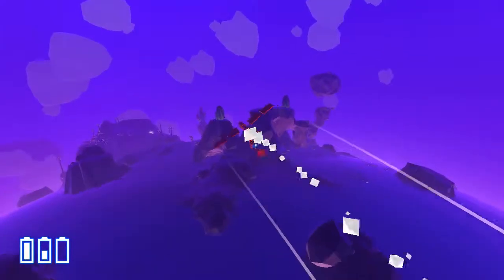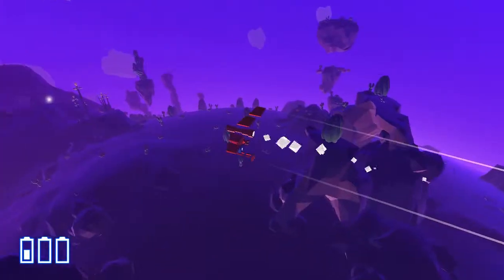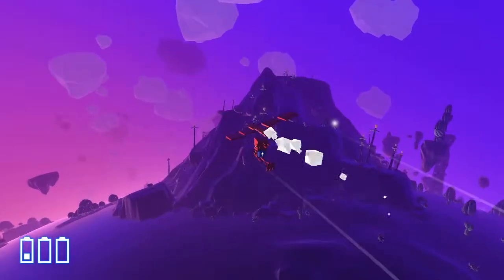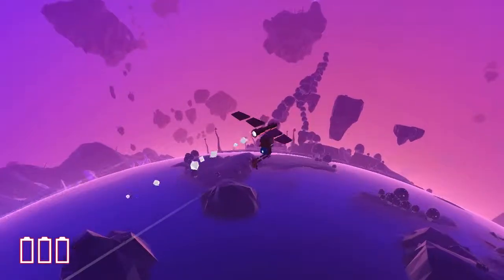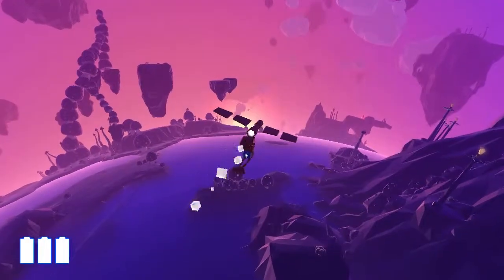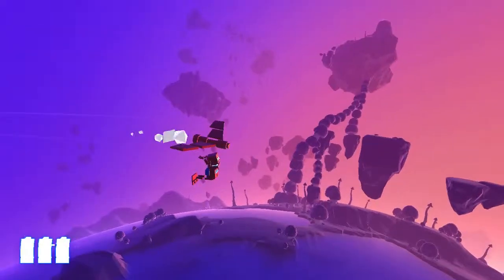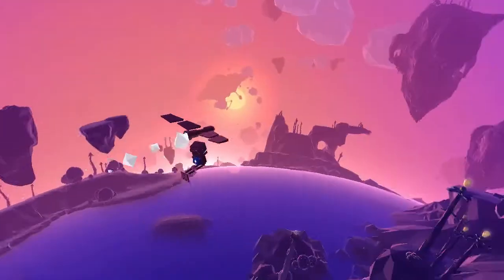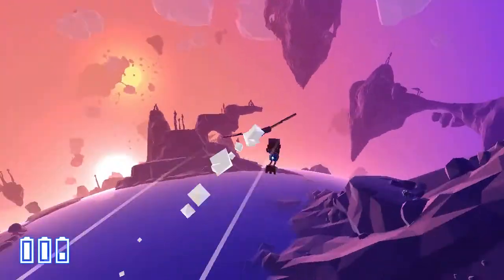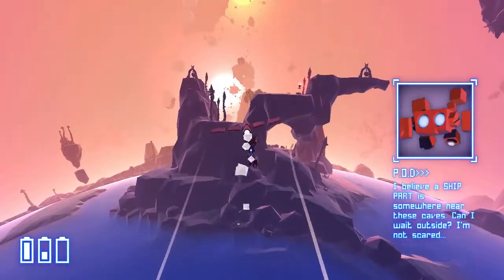Last episode we cleaned up this desert area — this flat desert. It didn't have a star plant in it, but it did have a ship part inside of this volcano-esque looking structure. And this episode we're going to go into this new biome. I'm going to go right for that tele-router because I want to have a way to teleport over here right off the bat.